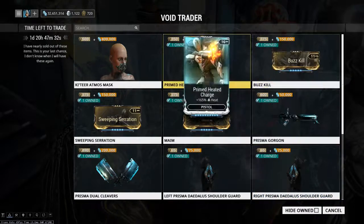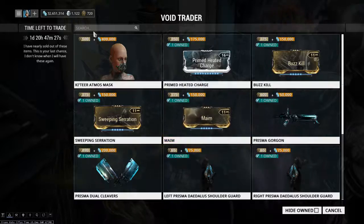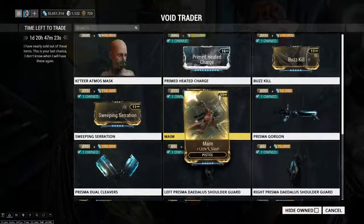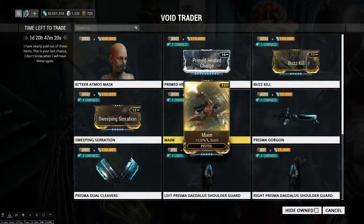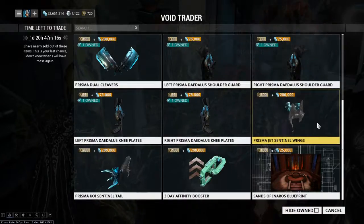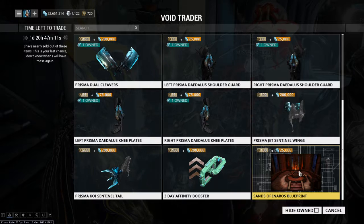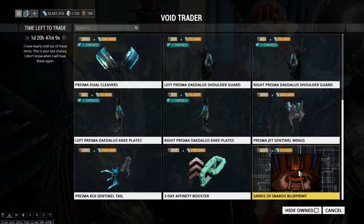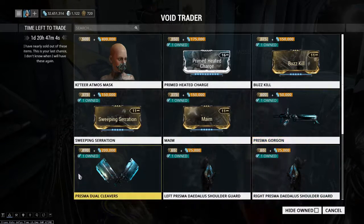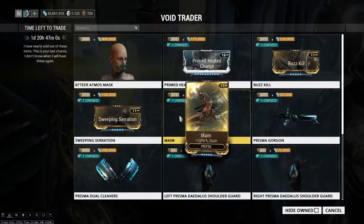Personally, this is actually a pretty good week — just not for me because I have all this stuff and I don't play with Kavat accessories. I actually like where my Kavat is at now. Long story short, if you are going to buy stuff, consider getting the Sands of Inaros blueprint if you don't have Inaros already. It's a good quest that gets you a really good warframe. Pick up the Prisma weapons — Gorgon, dual cleavers — and pick up the slash mod set.